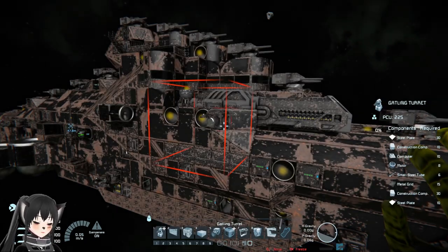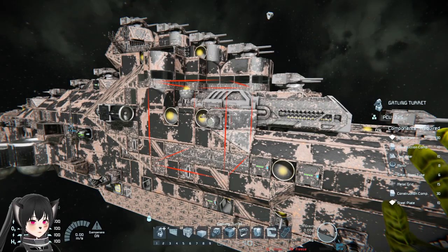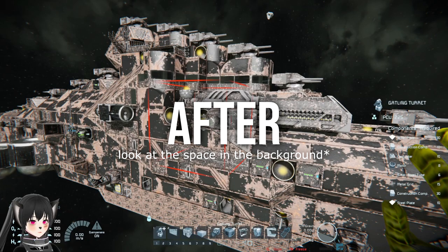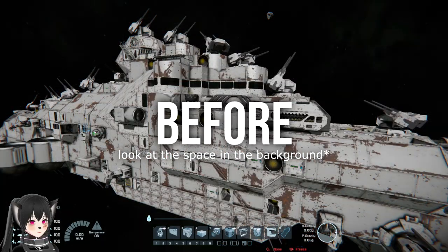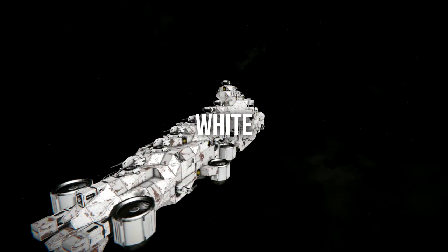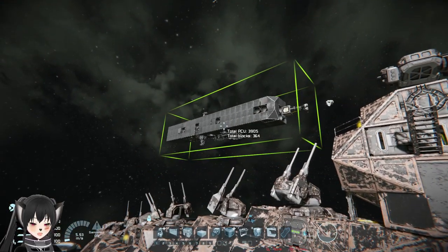Did you guys notice something? I'm gonna switch between the two images and it should be a lot clearer. That's right — when your ship is darker, because of how the camera exposure works on Space Engineers, it makes everything else brighter, and it can be useful in a lot of situations.